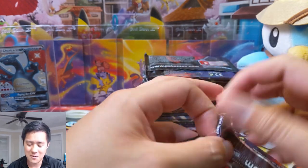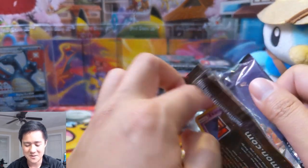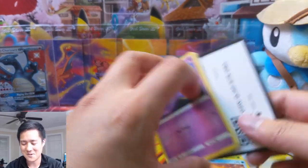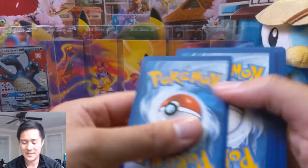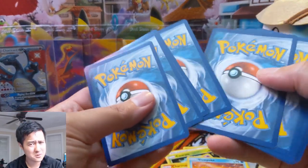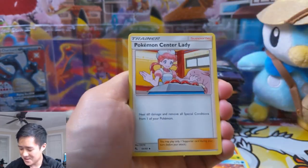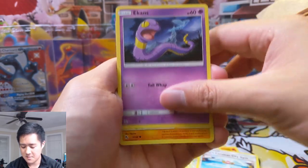Actually, maybe the only thing that would be better than that is the rainbow birds instead of the Giovanni, but that's like top 99 possible pack combination. So congrats or sympathies — I'm not sure. All right, pack number two: psychic energy, Nurse Joy again, Misty's Gym, Heckens, Cubone, Magikarp, Geodude, Clefairy — Clefable is our rare — and a metal energy.